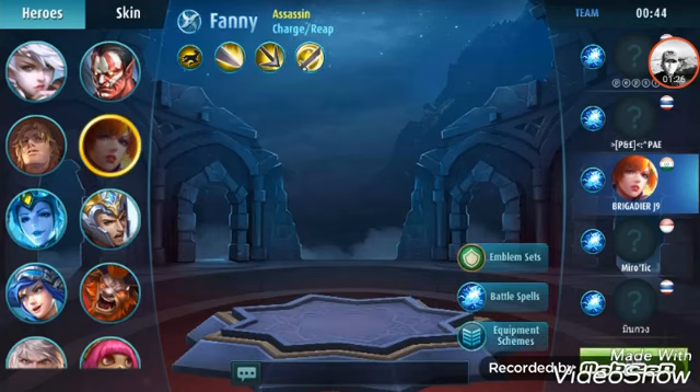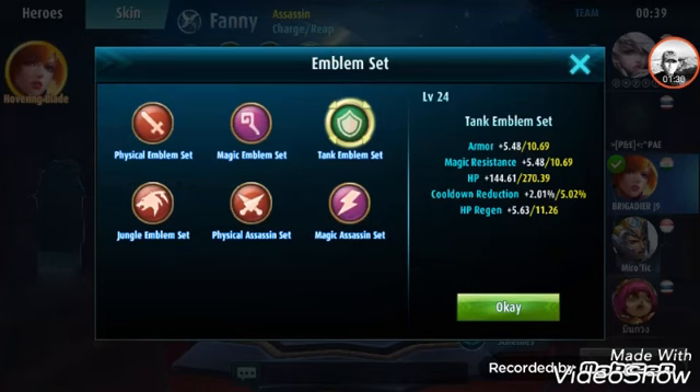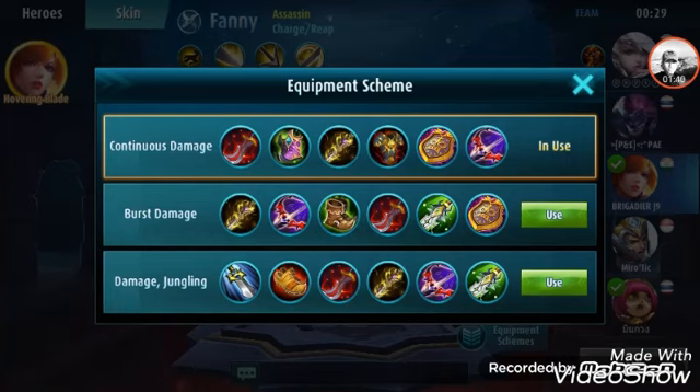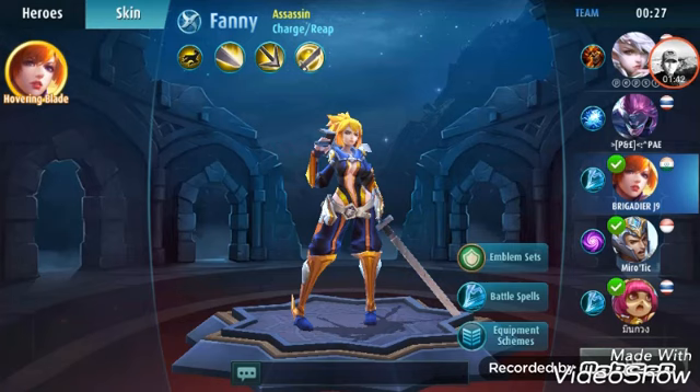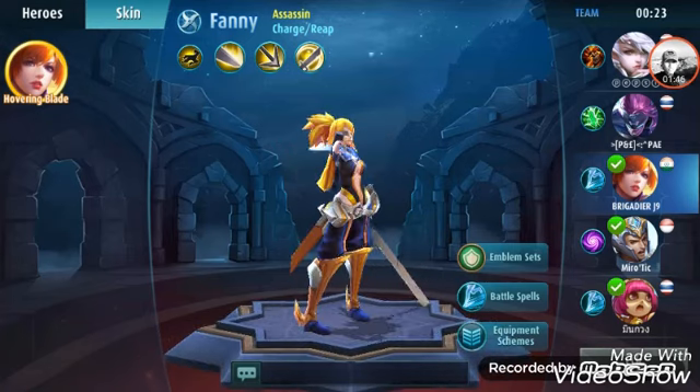I'm taking Fanny. Take the tank emblem — it helps a lot as it gives a lot of HP. As you can see, there is no option for durability, so now I will show you how to get high HP on such characters.